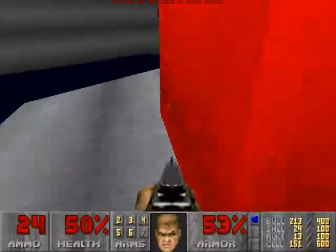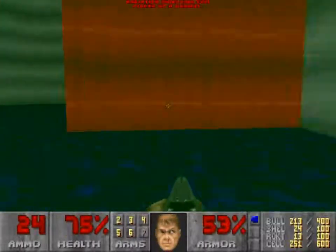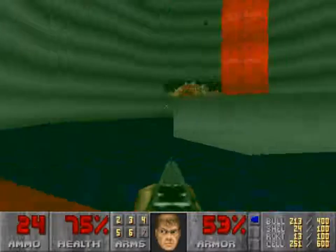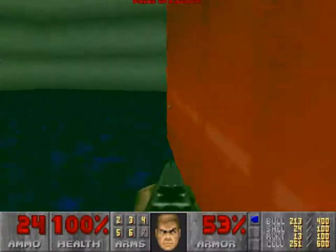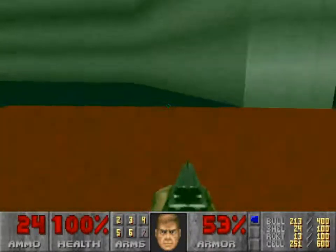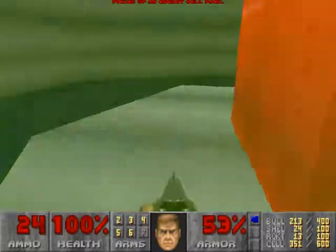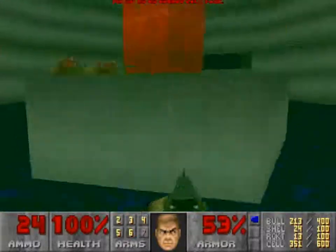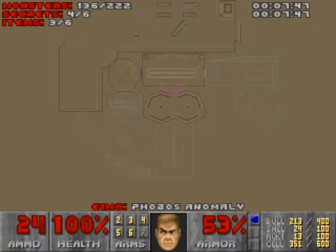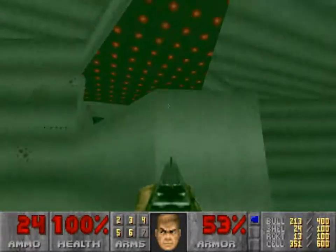Use this to get down here. Get some large energy cells. Step on here — this thing is a lift. This water hurts you for whatever reason. There is another large energy cell pack over here, another radiation shielding unit. Bear in mind, this is all a secret, so take that as you wish.